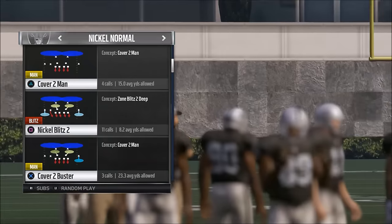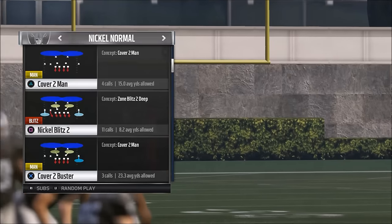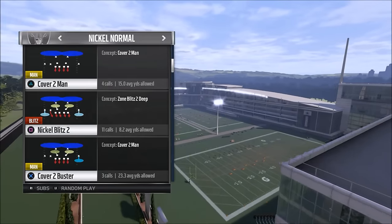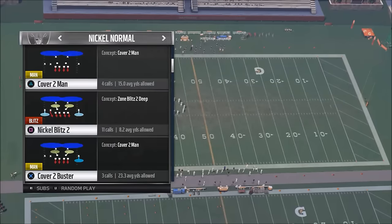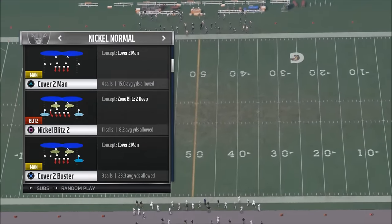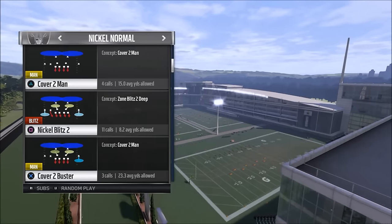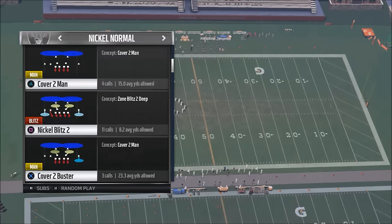What I want to do is share with you this play right here. It's NickelBlitz2 in the NickelNormal. What you could do is run it flipped — I personally prefer to run it flipped because it looks very similar to the 4-3 under. There's a video that Zan did earlier in the year that talked about NickelNormal being one of the best defenses to come out in, and I'll try to leave a link in the description. Run everything to the opposite side — number one, it looks like 4-3 under; number two, it makes them roll out to the left side and most quarterbacks are right-handed.